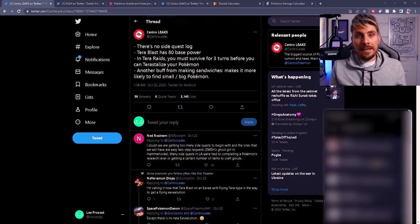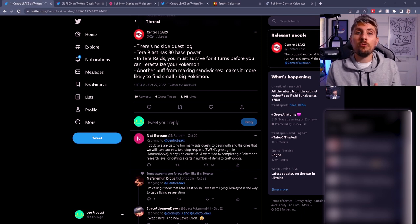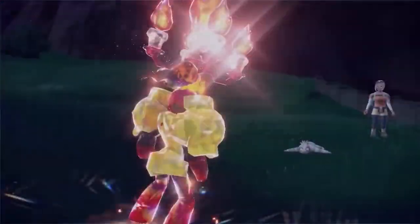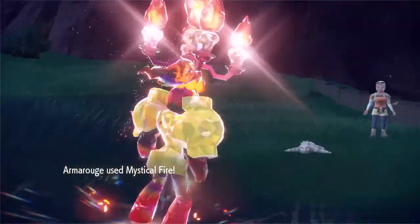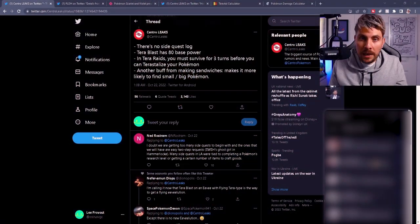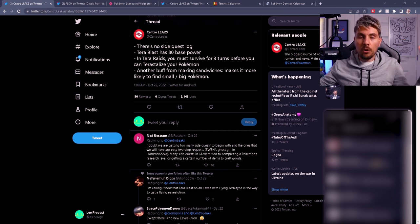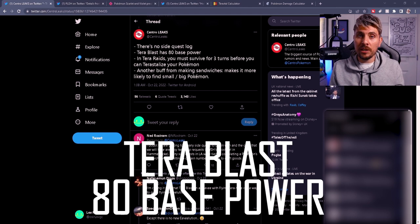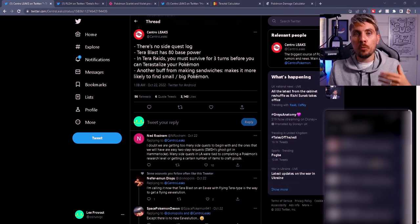The first thing to talk about is Terroblast — that unique move Pokémon can utilize with Terastallizing in the new games. It's a very dynamic move: if your Pokémon has a higher Special Attack, it will be Special-based; if it has a higher Physical Attack, it'll be a Physical-type attack. We didn't know the base power before, but it has now been confirmed off the back of these review sessions — it is going to be 80 base power.